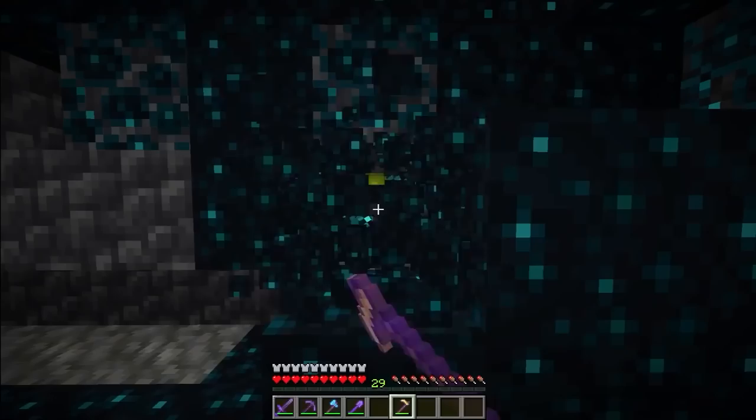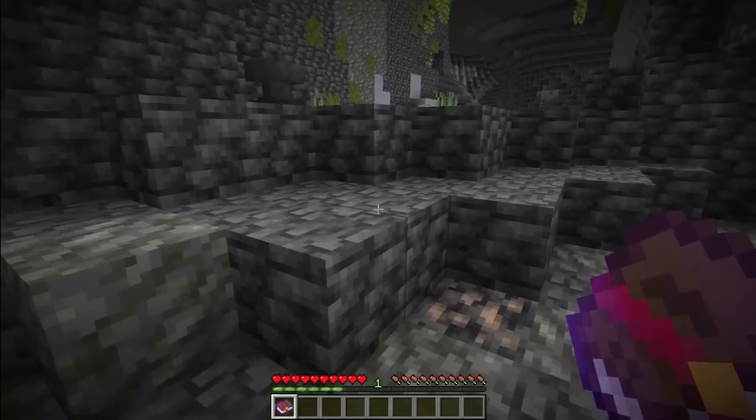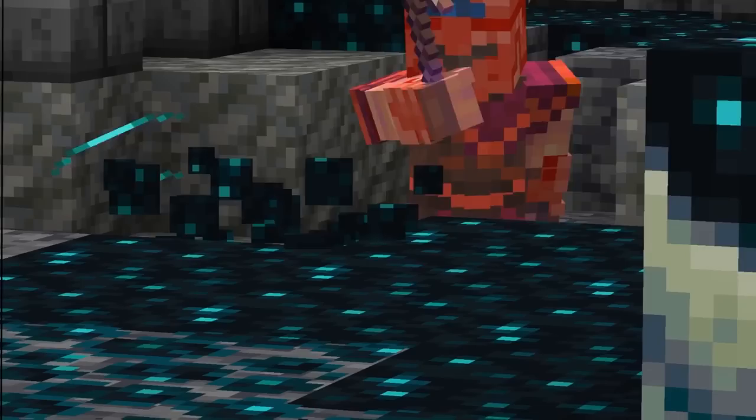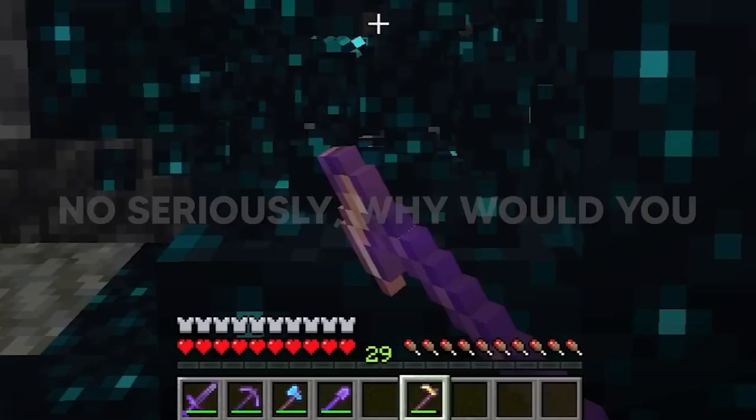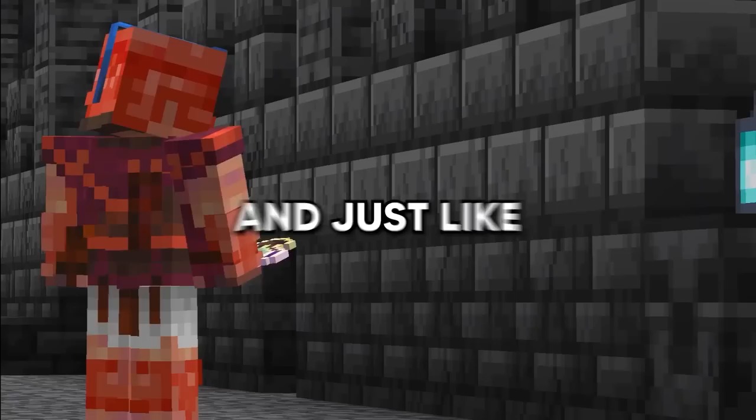Starting with skulk blocks: they give you experience when mined, and because they're easy to find it's a great way to get experience. By adding mending to a golden hoe and putting Efficiency 5 on it, you can instantly break any skulk block. Adding mending makes it an unbreakable instantaneous mining tool — a great alternative to maxed-out netherite hoes. If you make a one-block skulk farm, you can get thousands of XP an hour, making this one of the best XP farms in all of Minecraft.